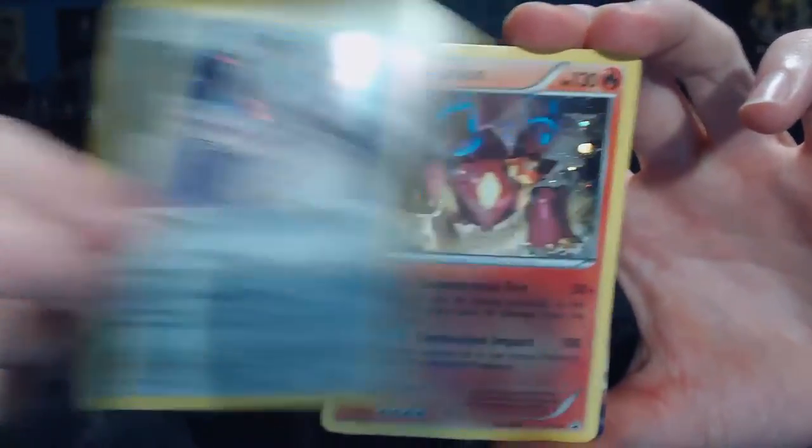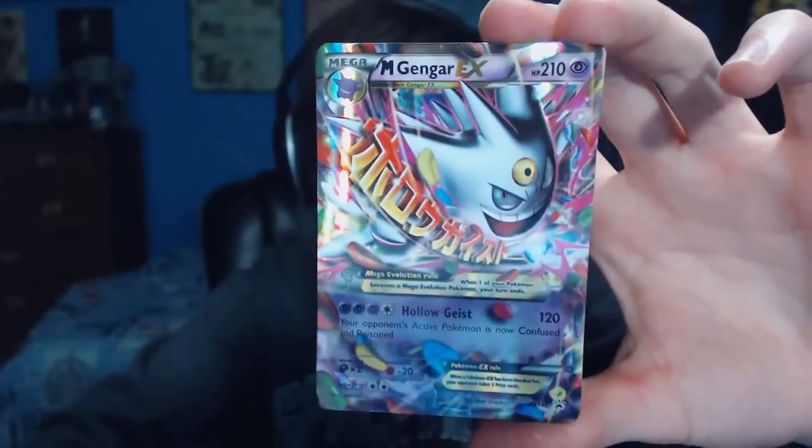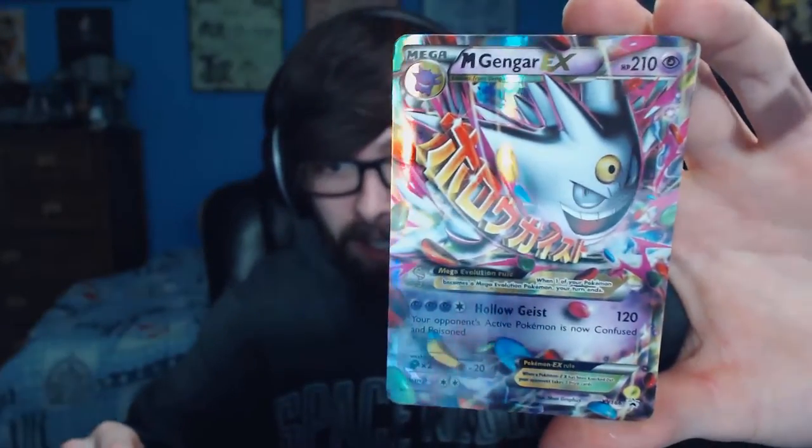Here are the three promo cards: we've got a Holographic Magearna, a Holographic Volcanion — however you want to say it — and we have a Mega Gengar EX, looks freaking awesome, shiny at that. I'll show you guys these three down in the other camera in just a moment when we get there.